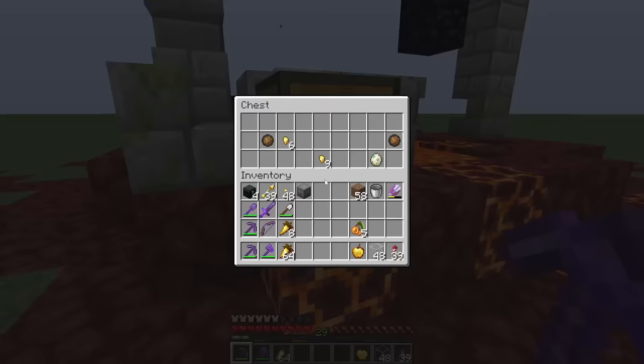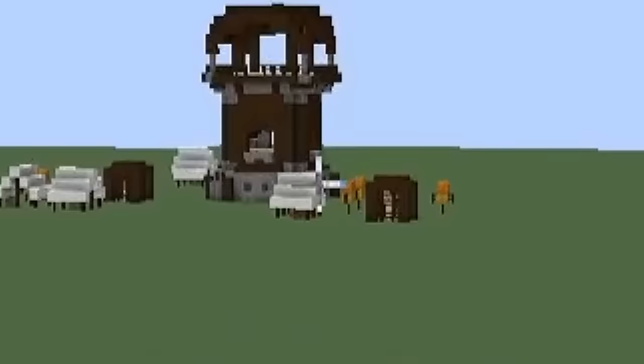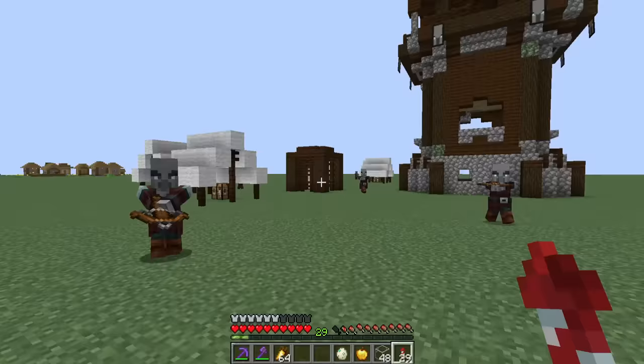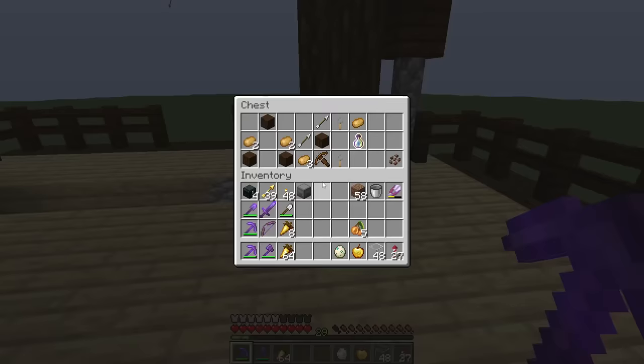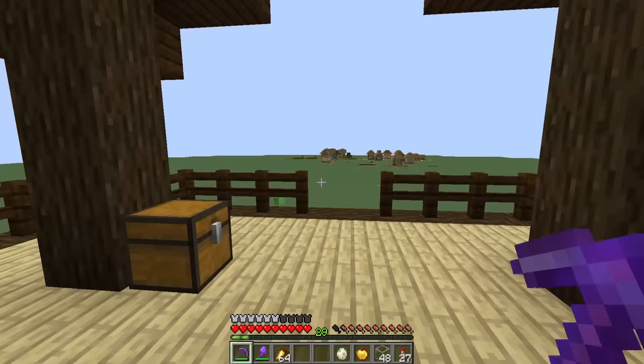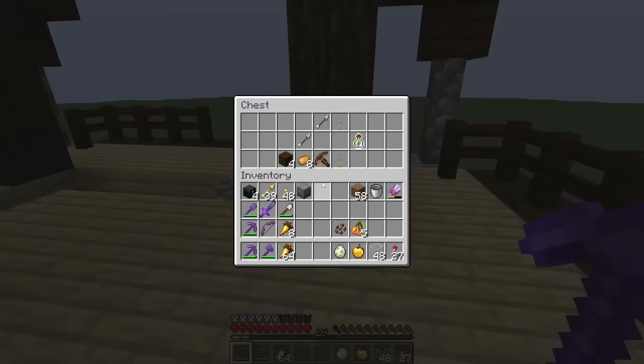First ruined portal I tried had the turtle egg. This is the first pillager outpost I've seen. Let's see if we got anything interesting. Any pandas? I think the chest has some interesting stuff — maybe potatoes, cocoa beans. We don't have those. Cocoa beans — that's so sick!